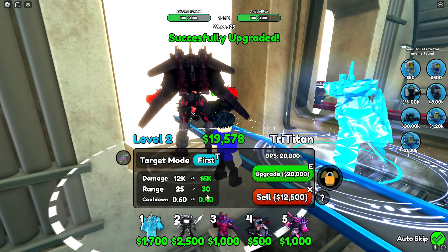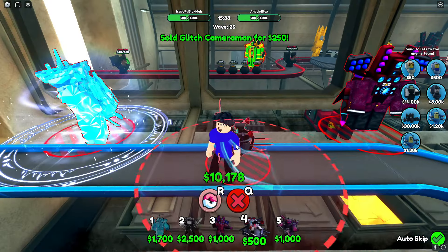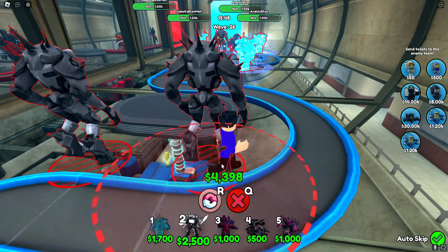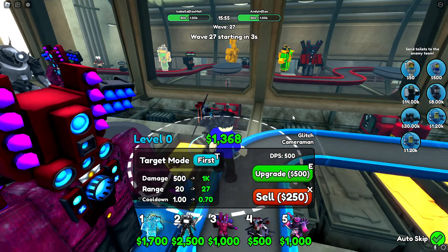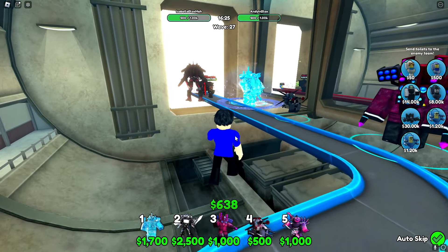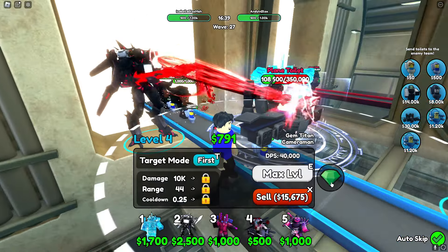I just got $30,000. I'm going to invest in upgrades rather than sending the toilet. Let me max out my Tri-Titan for $15,000 — his DPS is now super high! I'm also upgrading my Titan Rocket Man, spawning another Glitch Cameraman with some upgrades, and adding more Tri-Titans and another Rocket Man. Isabella says she's gonna spend her money on the Plain Toilet to beat me. Wait, are you actually? I just armed up my defenses — I'm so ready!